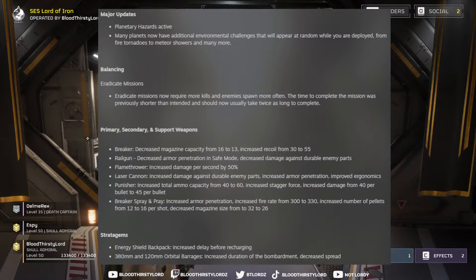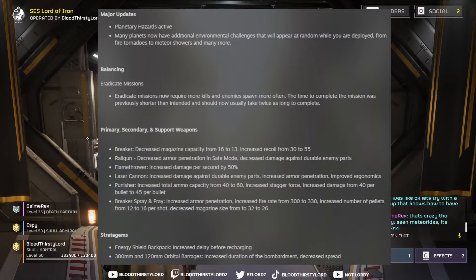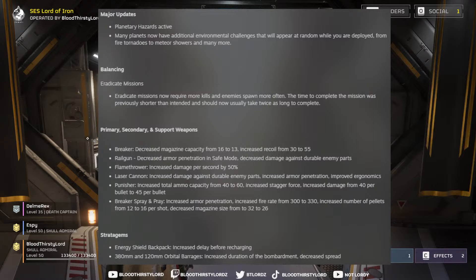Primary, secondary, and support weapons have been changed. The Breaker shotgun, being the meta weapon that everyone knows about, has decreased magazine capacity from 16 to 13, and increased the recoil pattern from 30 to 55, so it's going to be a bit more jumpy. It will still be effective because the damage is still there — you may have to reload a bit more, but it's not that bad.